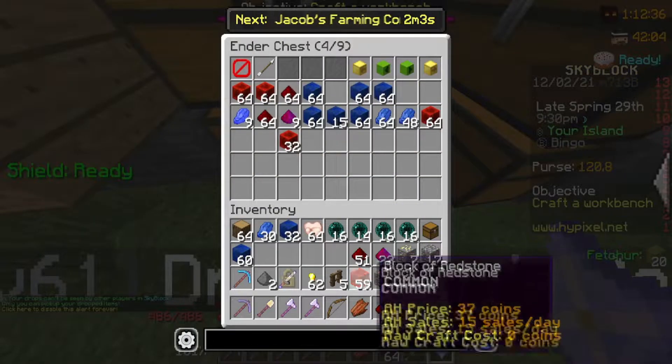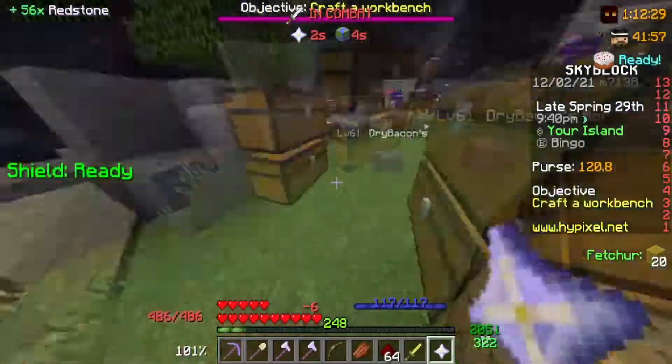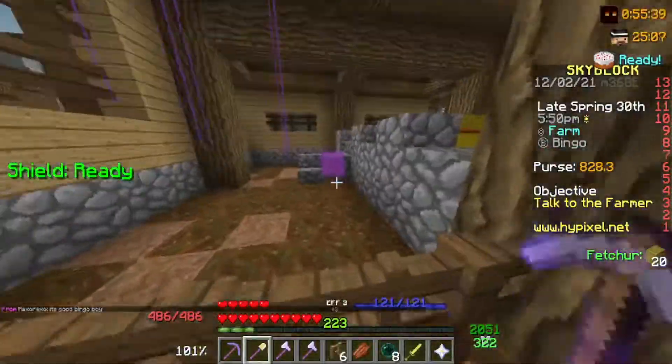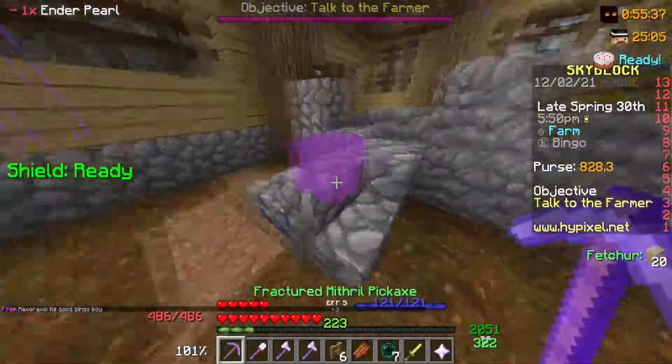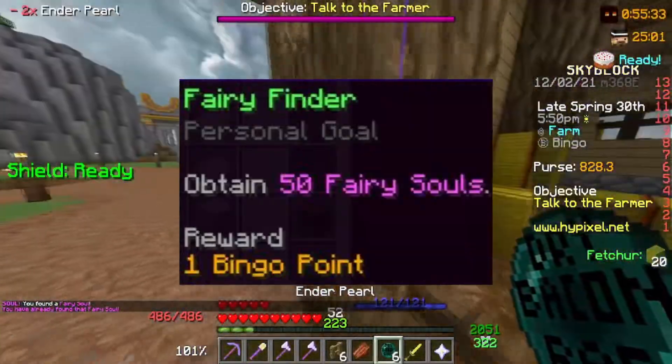On day 2, I logged into Skyblock and decided to get some basic tasks out of the way. The first was to collect my minions. Overnight, my enderman minions produced a bunch of enderpearls, which I then used to start collecting fairy souls in the hub. This was not only to get extra stats, but also to complete one of the other tasks, which was to collect 50 fairy souls.